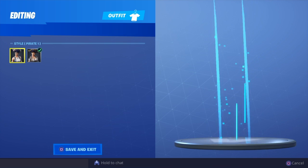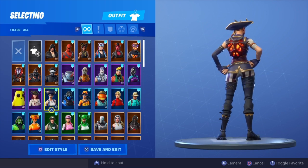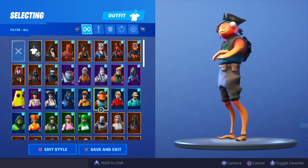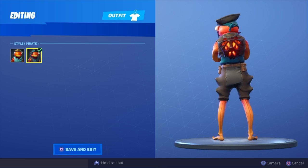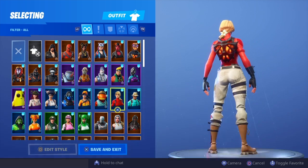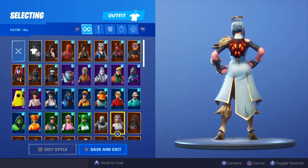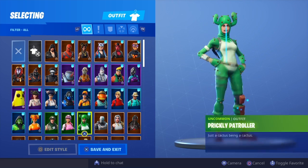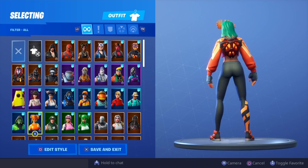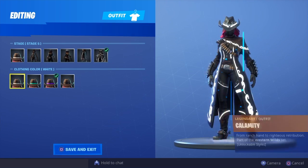The Ruin skin, Molten Valkyrie, Peely, Sidewinder, Buccaneer, pirate one, pirate two, Carbon Commander, Fastball — looks pretty good on Fastball. Fish Sticks, pirate Fish Sticks looks pretty cool, default Fish Sticks. This bat bling goes with quite a lot of skins — more than I expected. Some decent combos, I can't wait to rock it in game.